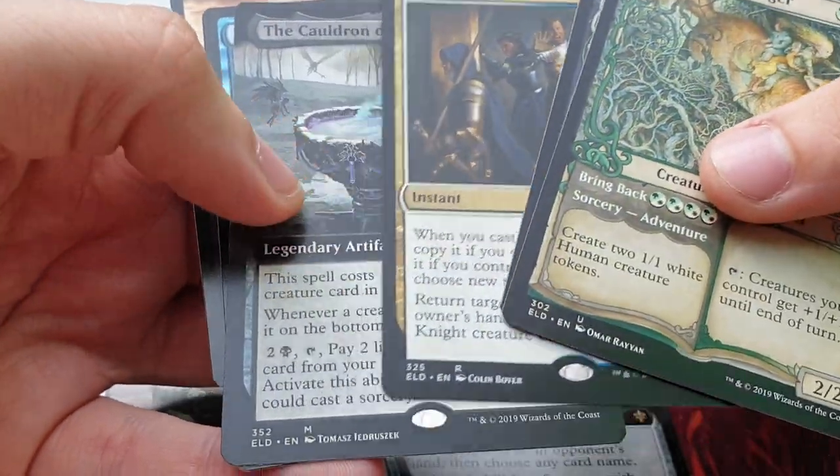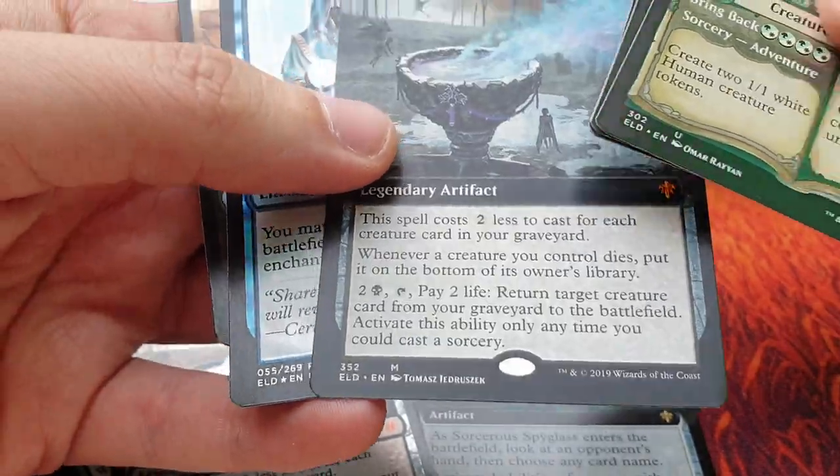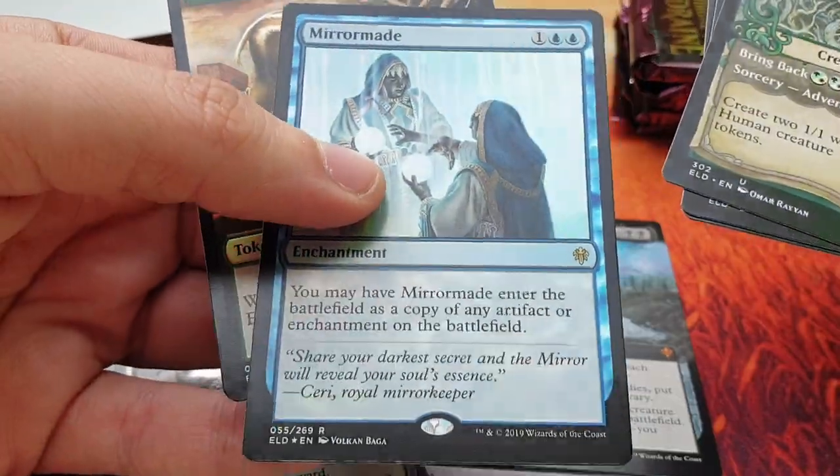Shepherd of the Flock, Queen of Ice, Banish into Fable — the Cauldron of Eternity this time in borderless, and Mire Triton in foil.